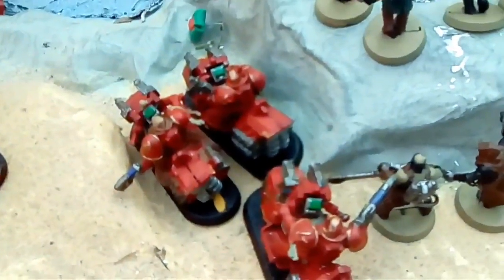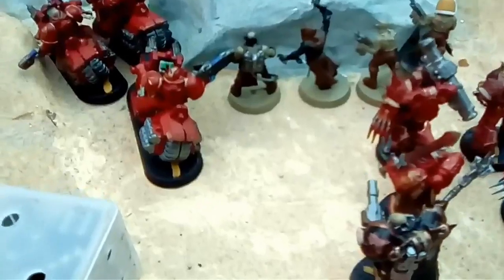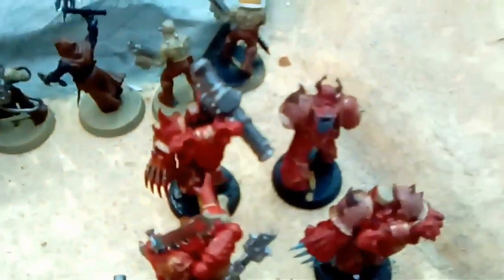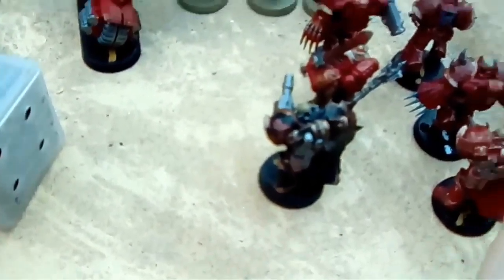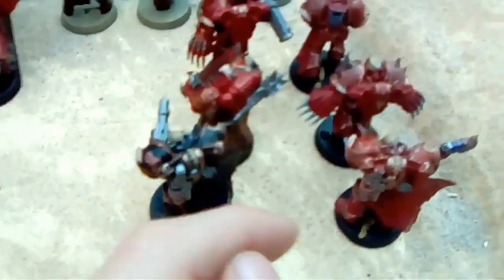Over here we have a unit of bikers: bolt pistol, plasma pistol, plasma gun, and plasma pistols on the sergeant. And over here we have a unit of Chaos cultists — Chosen with a missile launcher, bolters, one with a plasma pistol, one with a power maul, and a multi-melta.